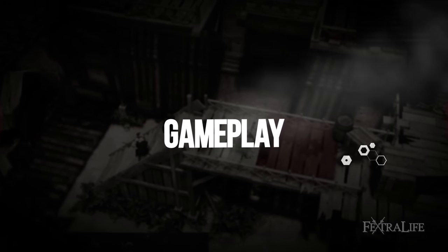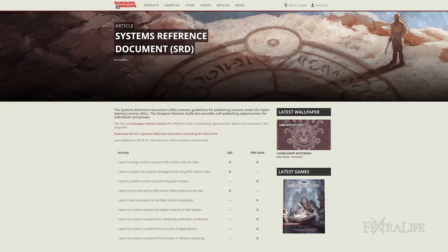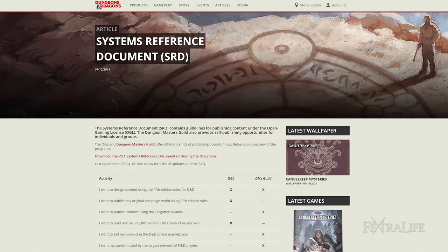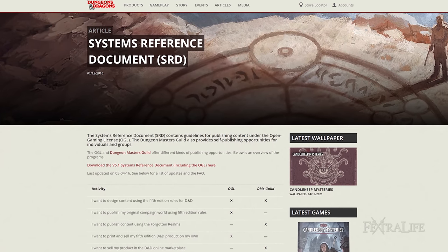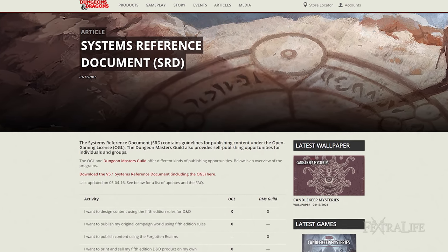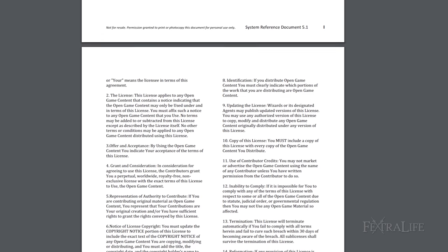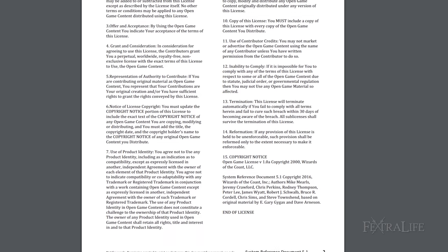Solasta is based on the SRD 5.1 rule set, which is a set of guidelines released by Wizards of the Coast, the official publisher of D&D related materials. This is used by developers to create homebrew content centered around D&D 5th edition mechanics. What Tactical Adventures did is they translated the core elements of this document into video game format while interweaving their own clever ideas into it.